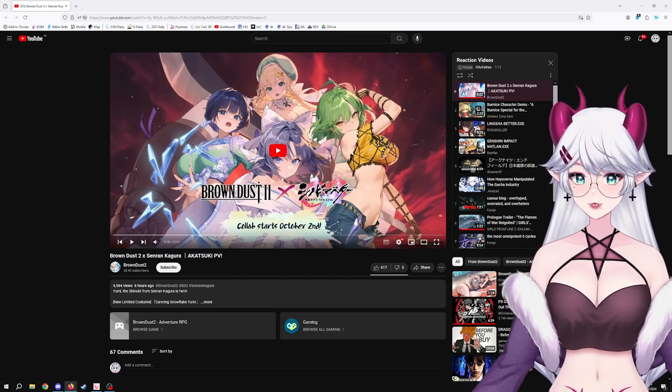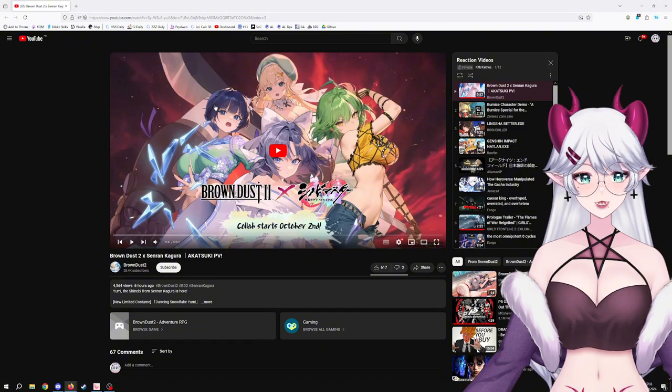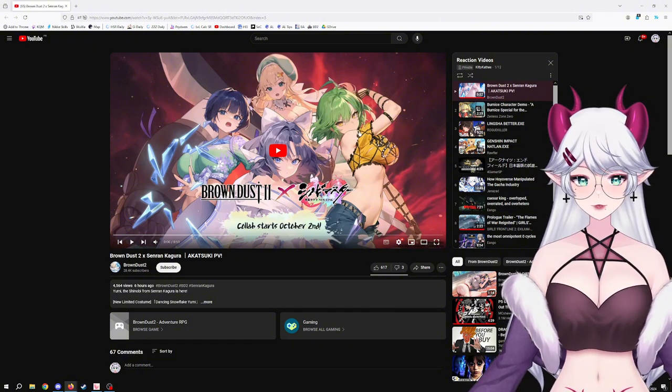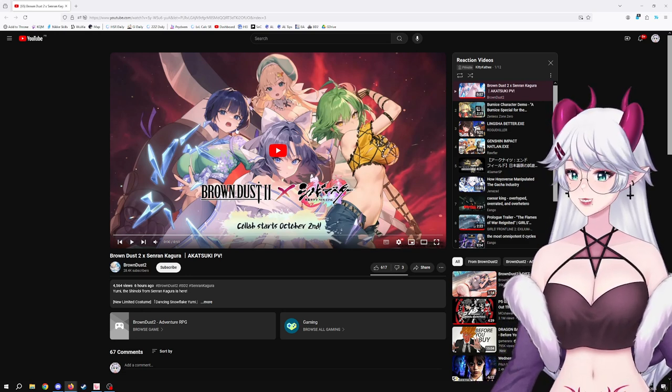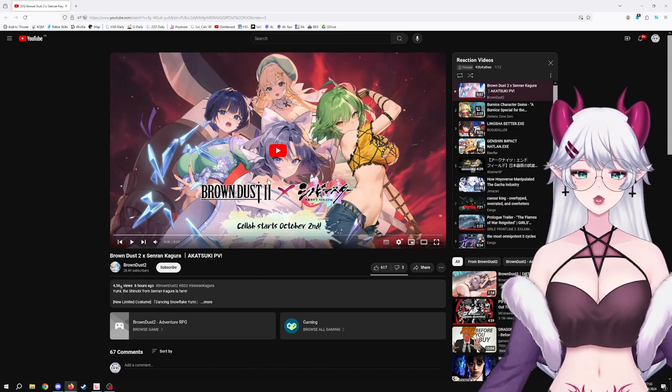The last character is right there - it is Yumi. So far we've had the other three, which I cannot remember the names of. This girl is Yumi, this girl is Hikage, I think, Yoshi, Tsuru, or something like that. And now we are going to be getting Yumi the shinobi.